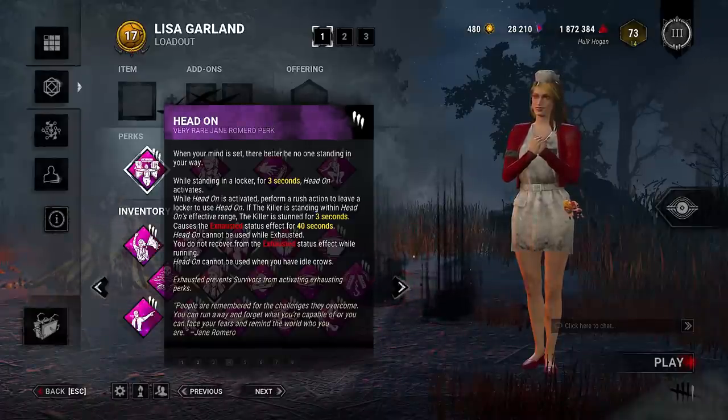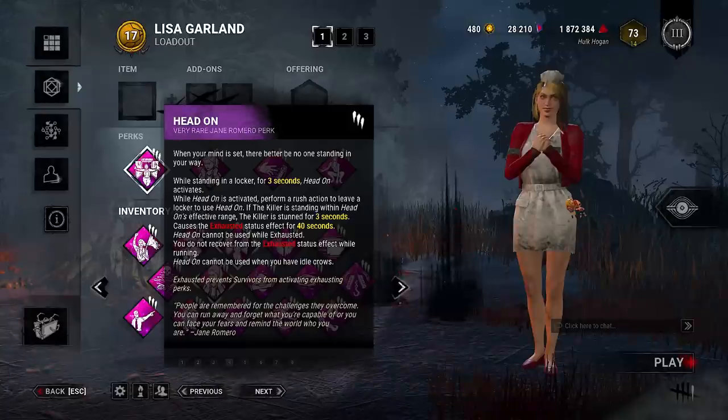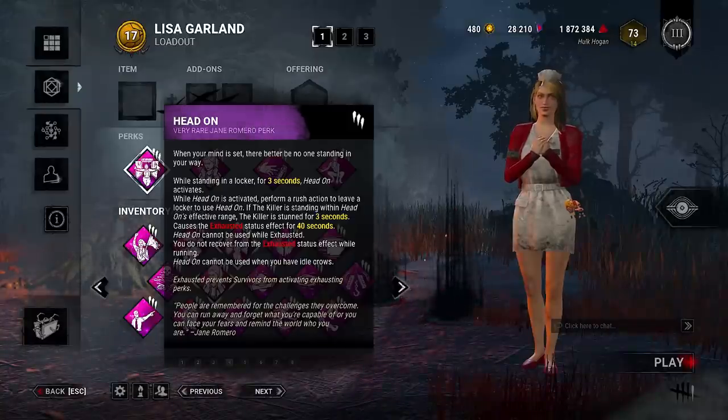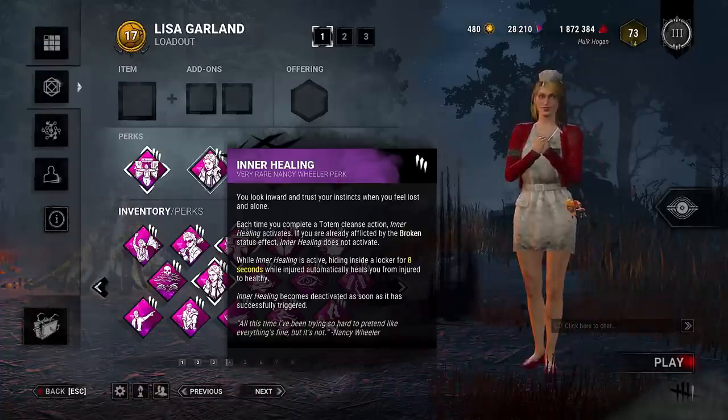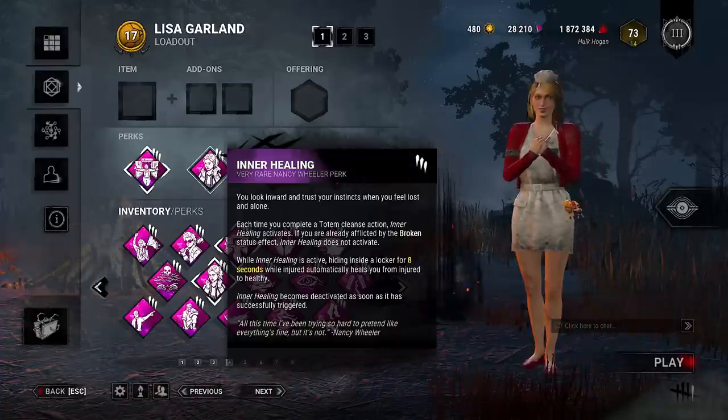The first perk we're going to be using, and the most iconic locker perk, is Head On. Head On allows us to stun the killer by fast vaulting out of a locker whilst the killer is stood in front of it. We're also going to be using Inner Healing, which after eight seconds of being in a locker will fully heal us, providing we cleanse one totem beforehand.